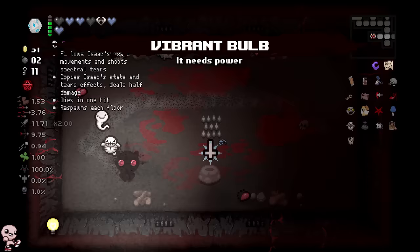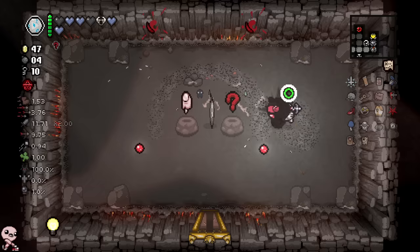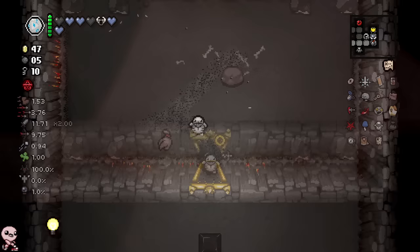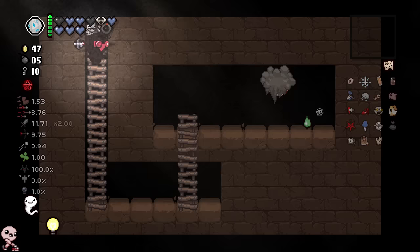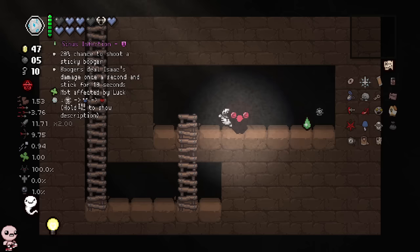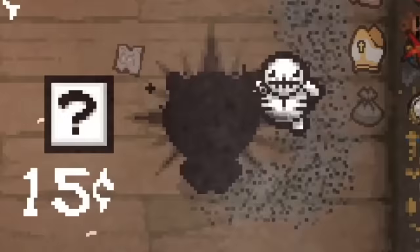I'll just take Redemption — that's a cool item. What does Ear Finger spin up into? Something terrible. You are Belly Button, which is just good — that's straight up good. Small Rock — oh Cross Face, I didn't expect it! It's a really good item and it spins up into absurd stuff like Parasitoid, but it's also just good on its own so I'll take it.